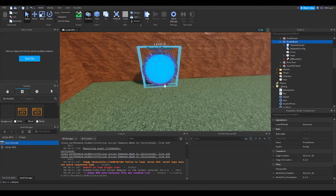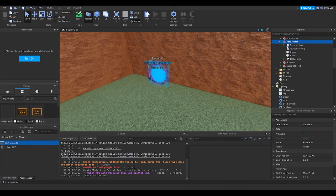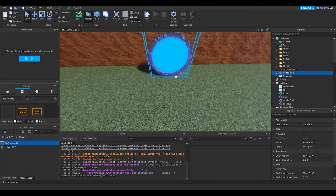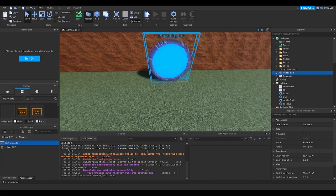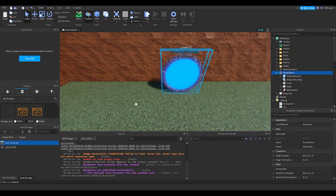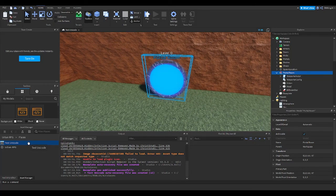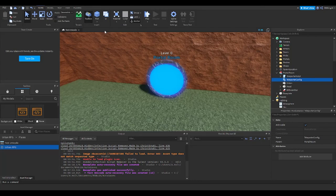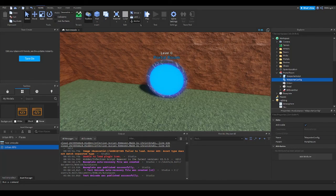Now I'm going to go ahead and test it to see if it works. Also make sure there's a portal to the second universe in the first universe, and a portal back to the first universe in the second universe. So basically copy this ID, go into here, paste this, and publish that. I'll bear it back.